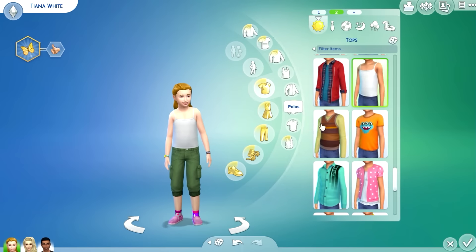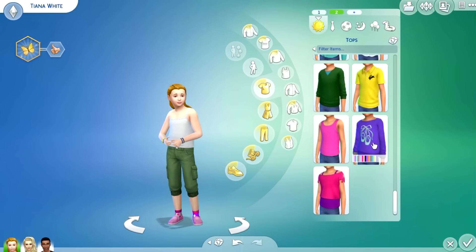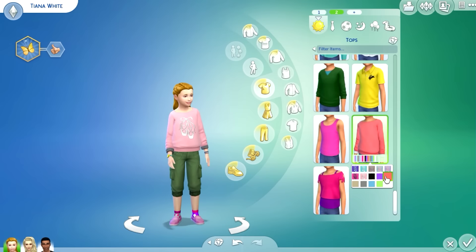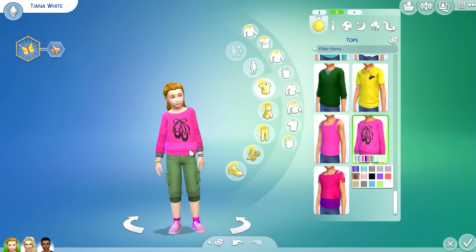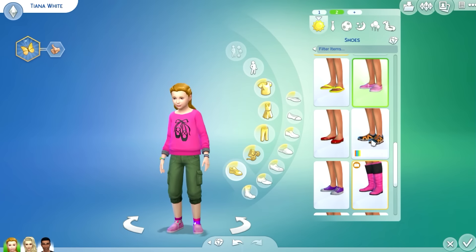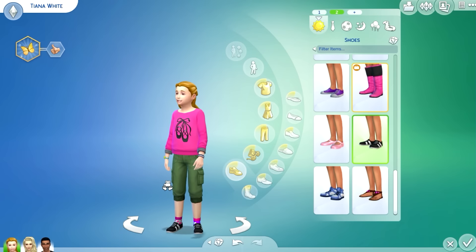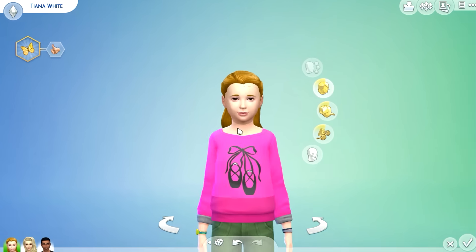Let's see what else she has here. Oh, this sweater — green and pink. How about orange? No, that's not orange. Oh, that one's really cute! Okay, let's change her shoes.